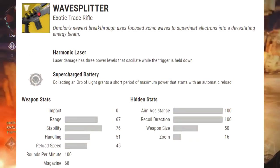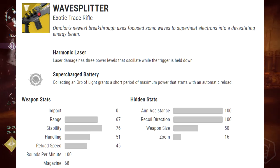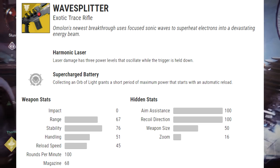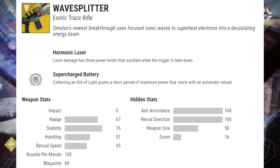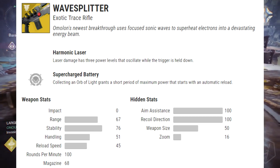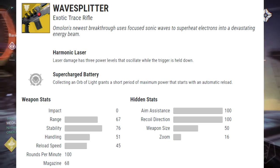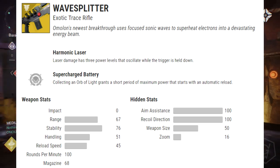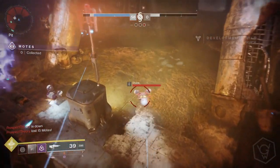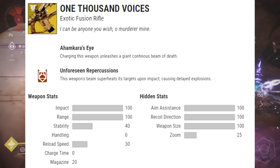Next we've got the Wave Splitter, exotic trace rifle. The exotic perk is called Harmonic Laser: laser damage has three power levels that oscillate while the trigger is held down. The secondary perk Supercharged Battery means collecting an orb of light grants a short period of maximum power that starts with an automatic reload. That sounds pretty cool — I definitely want to see this in action because it could be insanely overpowered if you have a bunch of orbs.